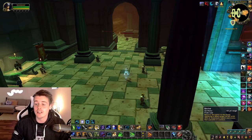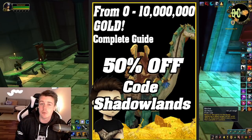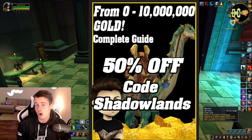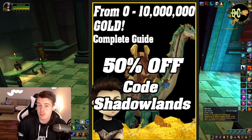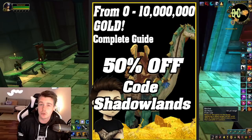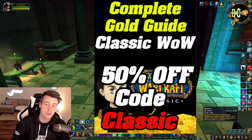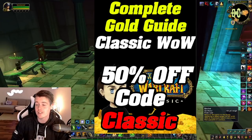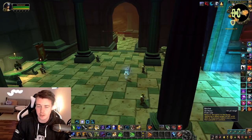Before we dive into that I do want to mention that you guys can still get the zero to 10 million gold guide, and if you use the code Shadowlands you will get it for 50% off. It's an in-depth guide, step by step, that will teach you how to go from zero gold all the way up to 10 million gold. I'm also updating the book for every expansion that comes out, so if you've bought the book previously or if you buy it now you will receive any future updates for free. If you're playing Season of Mastery I also have a complete gold guide for that — use code 'classic' to get it for 50% off. They're both linked down below in the description and comment section.